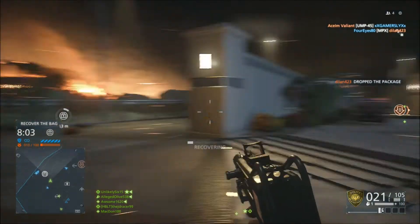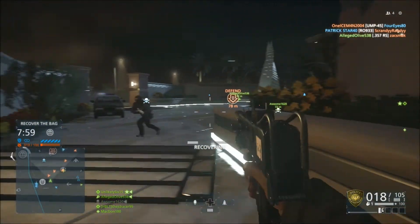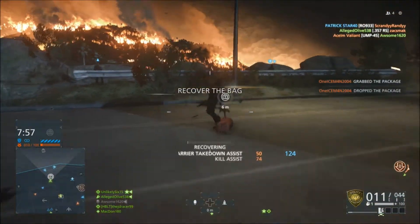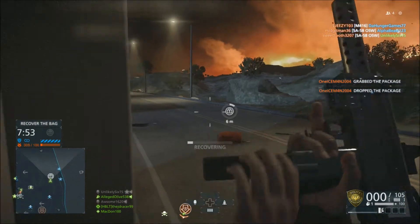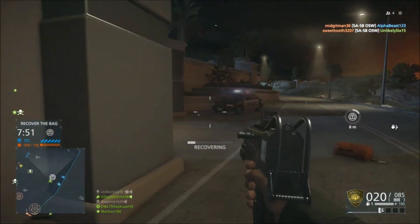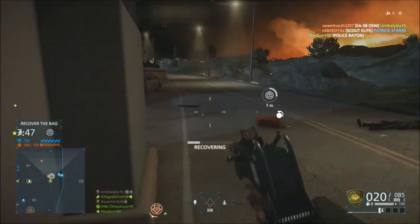Next up, we got breaching ammo, basically known as a frag round for shotguns, but this is a little bit of a twist compared to Battlefield 4 frag rounds. You're able to re-chamber them in the shotgun, so you can run around with regular buckshot and switch to a frag round for close quarters or shooting down doors.